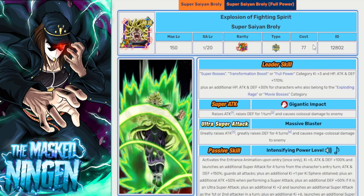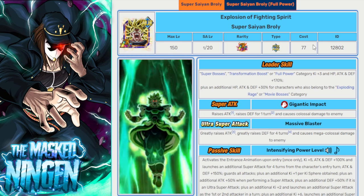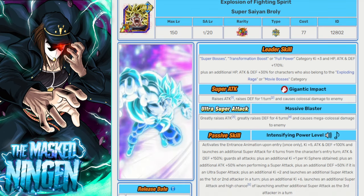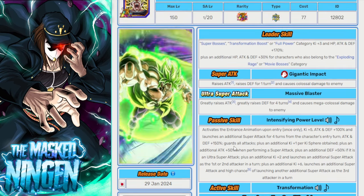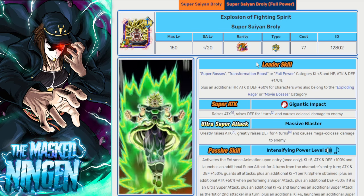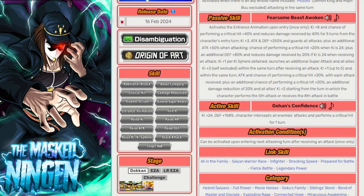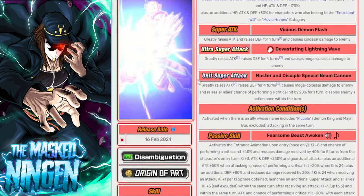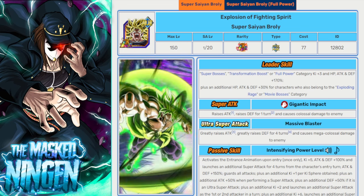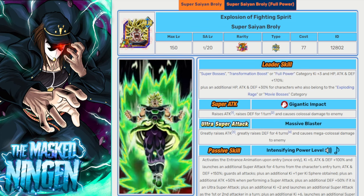Then we have Broly, if you're on JP — another honourable mention. His leader skill, Transformation Boost or Full Power, can carry a lot of Pure Saiyans or Miraculous Awakening characters. So you could even end up using him as a leader if you wanted to, like if you don't have Beast. He is on Miraculous Awakening himself. So literally, if you're on JP and you don't have Beast Gohan, you could just use Broly as the lead and then a Beast Gohan friend — they do have crossover in categories. So that would be a viable option. And of course Broly just does tons of damage, so even though he's not a unit with an EZA, he'll be able to do a lot of damage to Kid Buu and fulfills the Miraculous Awakening requirement.